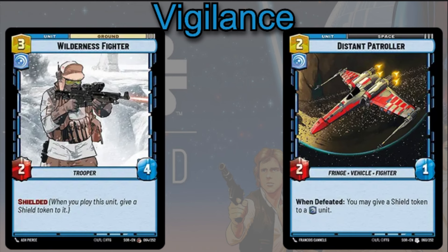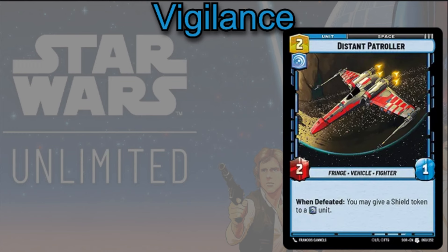You can also play the Distant Patroller — a slightly weaker character at 2-cost 2/1, but it has a nice when-defeated ability: you can give a Shield Token to another Vigilance unit. If you play this card with Sentinel and then pass that Shield Token to another unit you want to keep alive — perhaps another Sentinel unit — then this guy can die, passing on that Shield Token before falling to literally anybody with any amount of power.